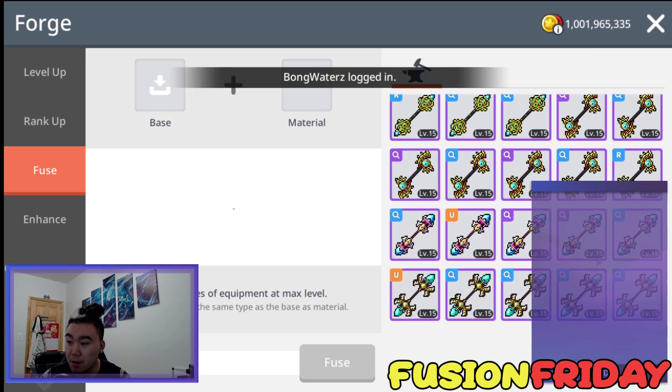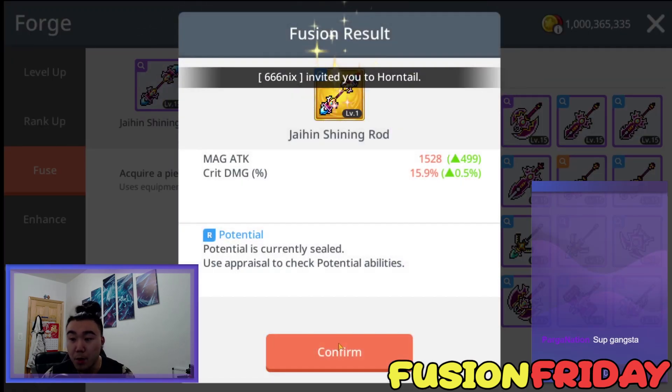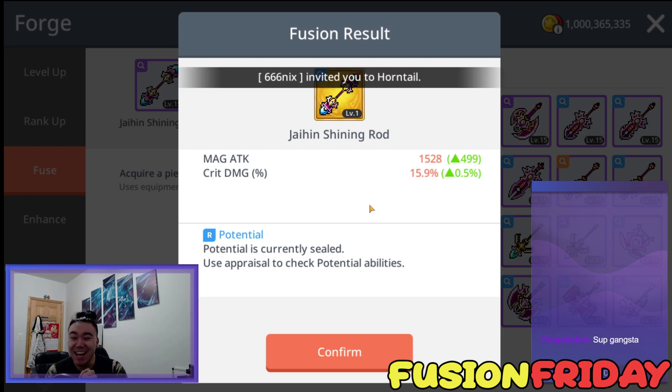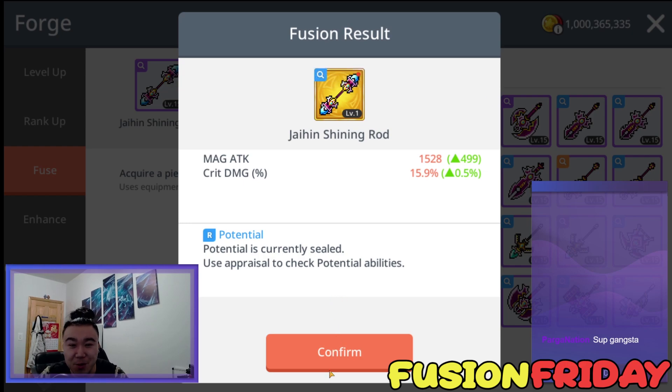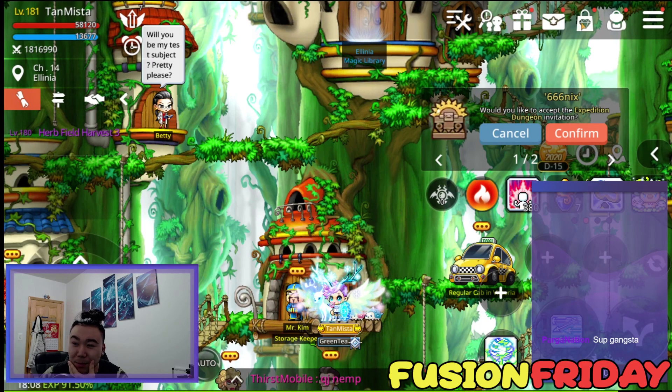We got another Ut Guard. Today's like a Ut Guard day, I guess. Oh my god — as soon as you message me, Parga. No way, we got a Jade bro! We got a Jade Emblem! Oh my god. Holy shoot. I'm going to try to refrain from cursing. If this is a crit damage, this is big money. Here we go — what do you guys think it is?